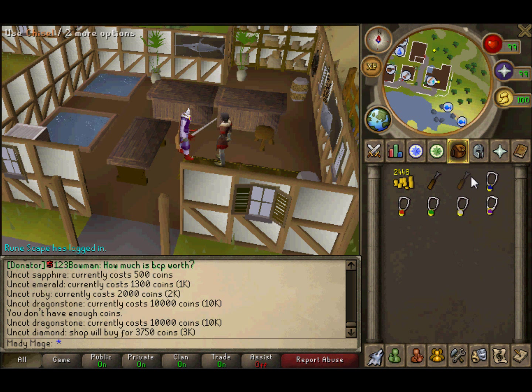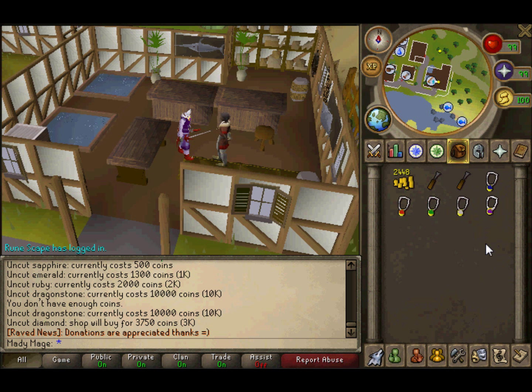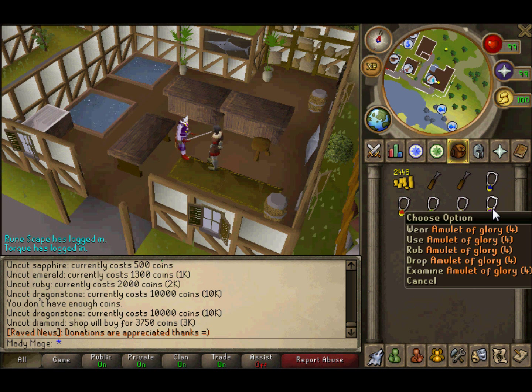You can also get XP if you use the chisel to make bolt tips, but only if you have the cut ones — uncut don't give that much experience, so don't bother. I use mine for my slayer task, and it also gives you fletching experience. Pretty much crafting is really easy to get to 99.